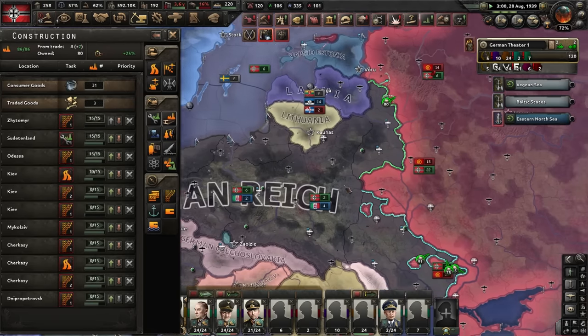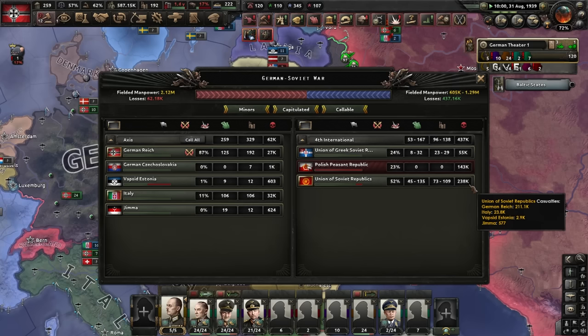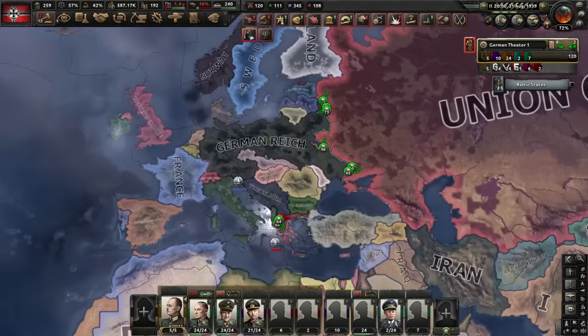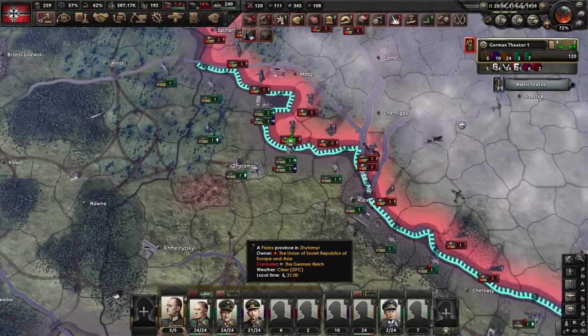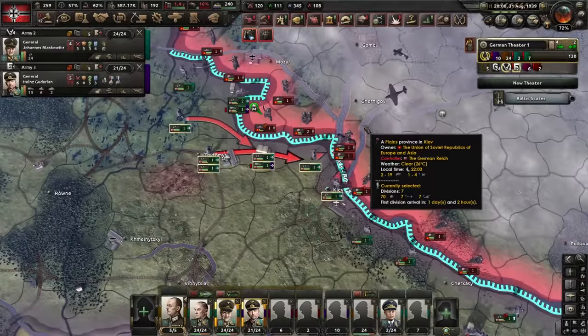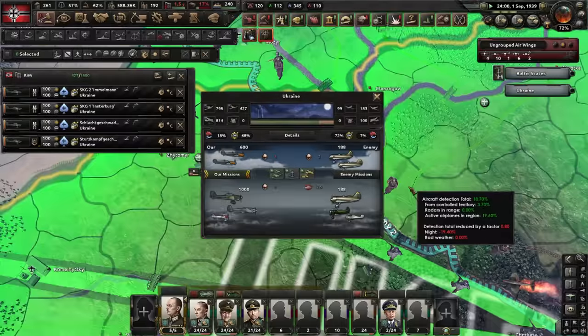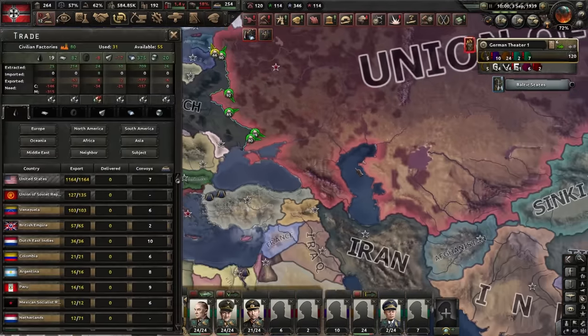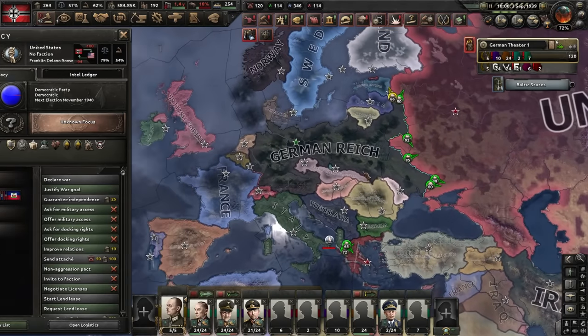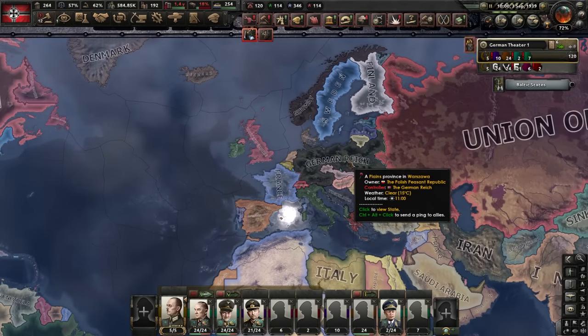They already took 200,000 casualties. I see a nice encirclement - boom, just like that. America just embargoed us. Why? We need that oil though - this is actually an emergency. There is chaos in the Reichstag - no one knows what to do now.